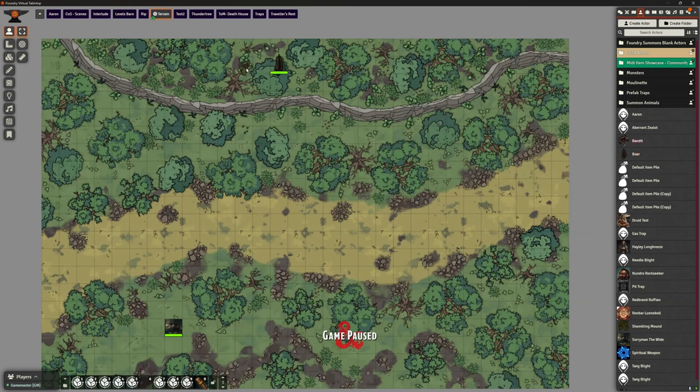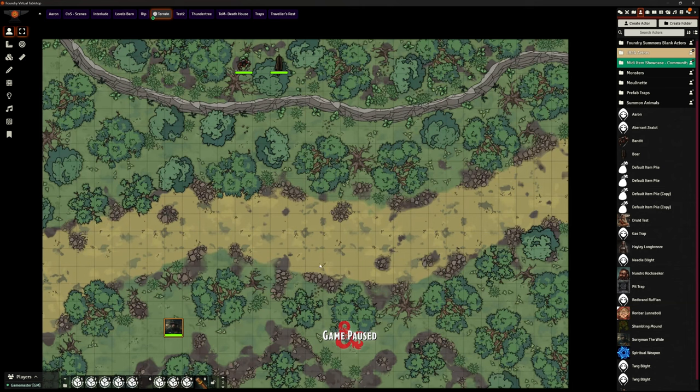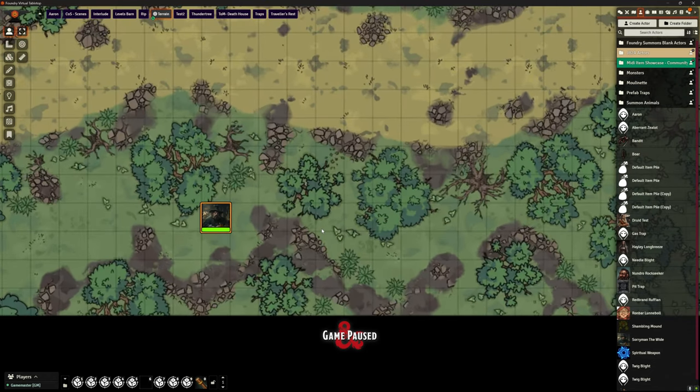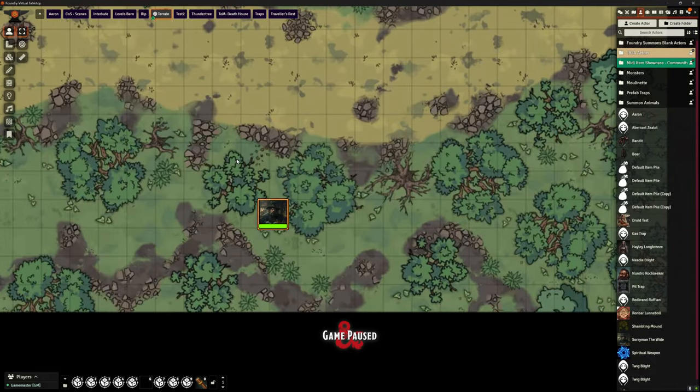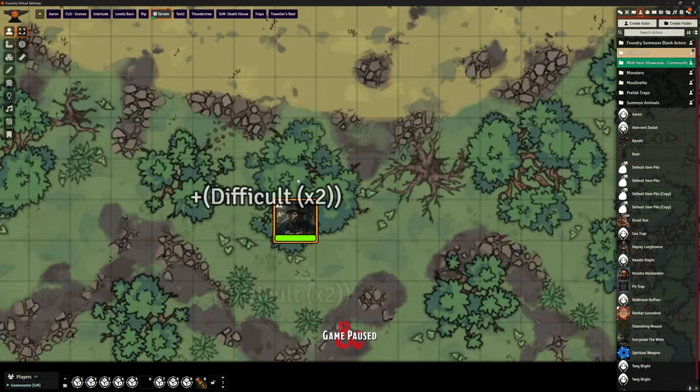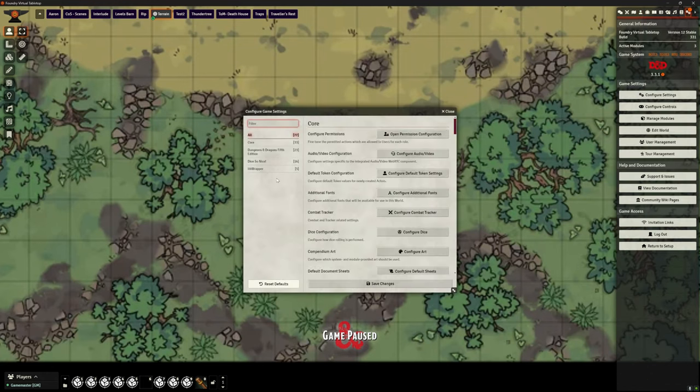I'm going to place a couple of tokens out there. I've got lighting on for the whole scene, so not really using token vision. Let's move Sorry Man around and see what happens as he traverses various areas. This is just normal walking — nothing of interest — but suddenly he's hit an area of difficult terrain. There was a little pop-up saying 'difficult terrain / not difficult terrain' as he moves in and out. It's suggesting he's in difficult terrain and will move at half speed. There's also a little icon in the top-left corner — an exclamation mark — indicating a missing icon.